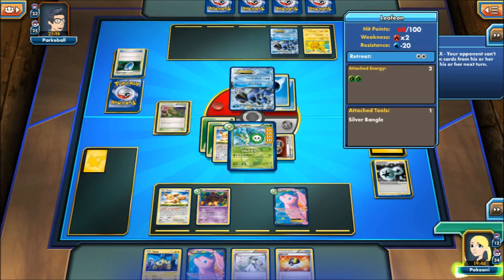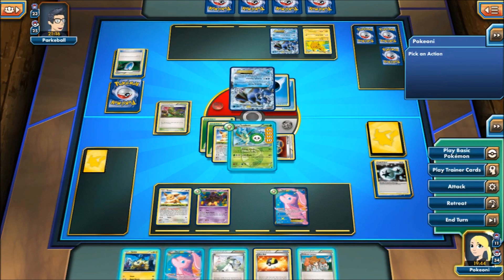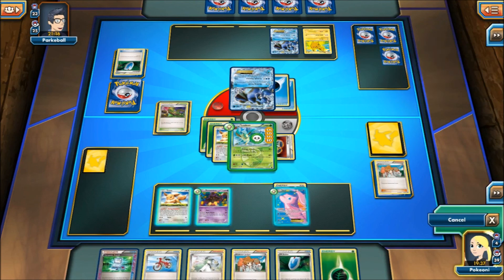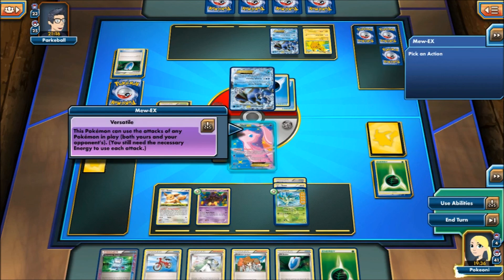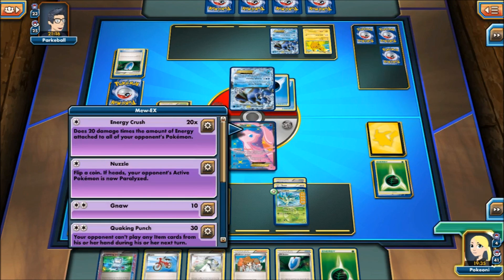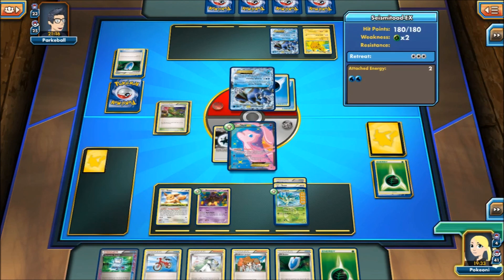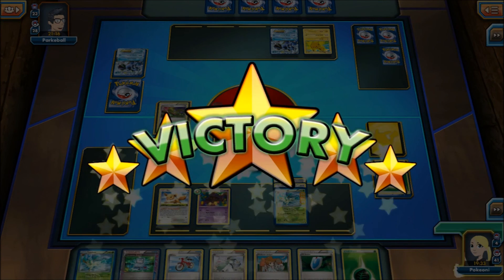Never mind, he can't even knock me out this turn — I'm silly. Alright, we're just going to Juniper. There's the DCE — retreat to Mew, and we will use Night March for 200 knockout. Alright guys, 200 — finally, Night March takes the victory!